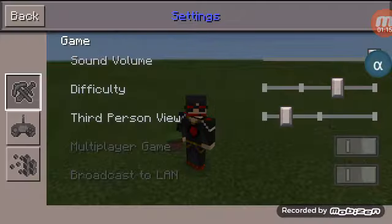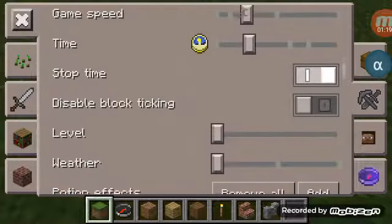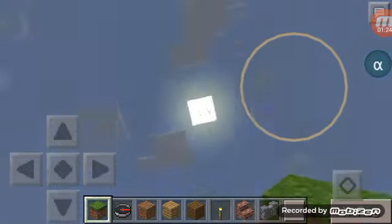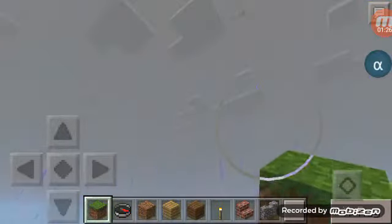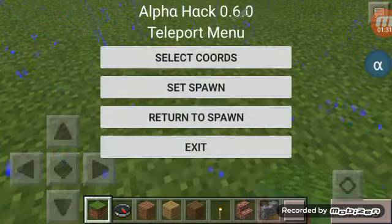Basically, what you want to do is turn on the rain — that's usually what people don't like to do. And do this. Let's see... Teleport menu.